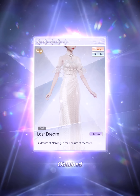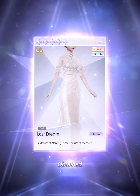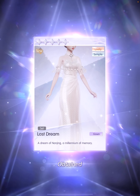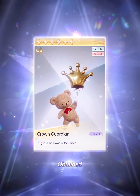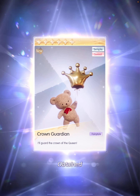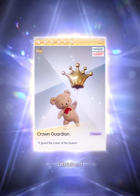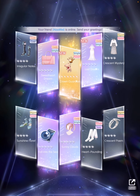I got the dress on my 50th pull! This is so pretty. Maybe I'm just biased because I love white - I love clothes that are white, or sheer, or in very light pastel colors. Oh my god, what is this? Crown Guardian - 'I'll guard the crown of the queen.' It's so cute! Look at this teddy bear. Is this a handheld? Oh my god, it's so cute - look at his eyes and his little tummy. I'm sorry, but it's so cute. I feel like squeezing it.